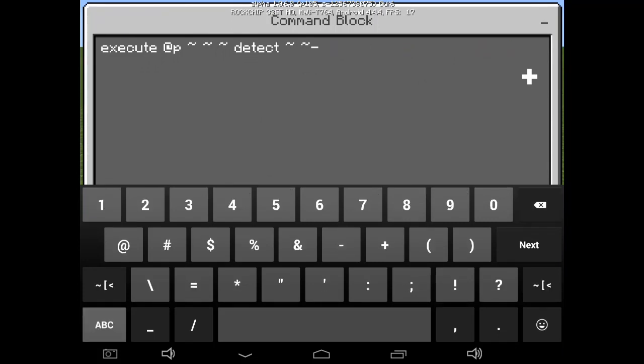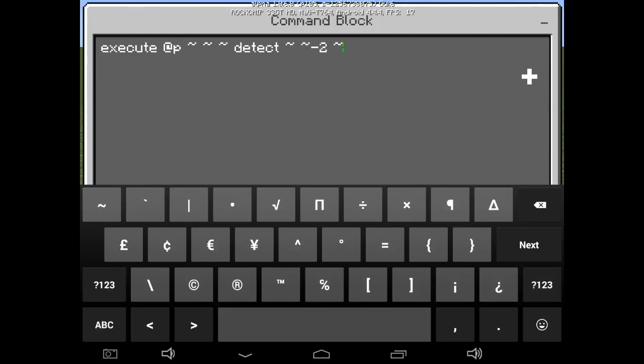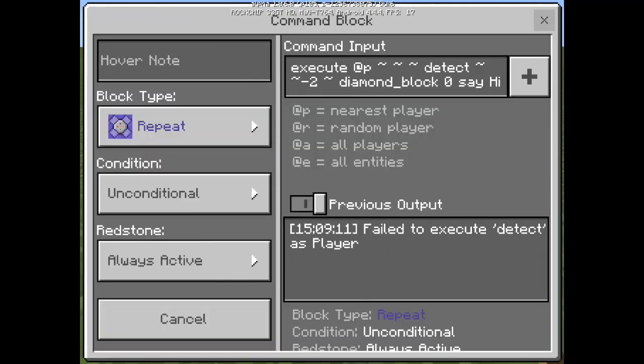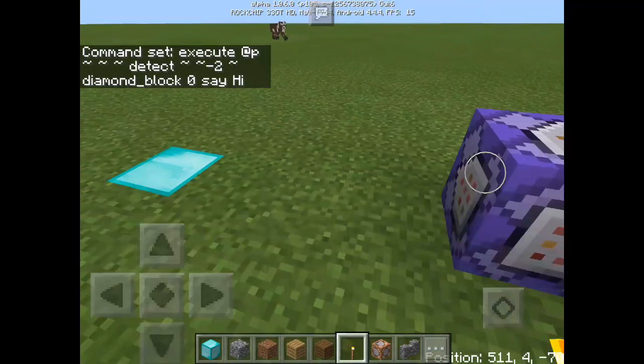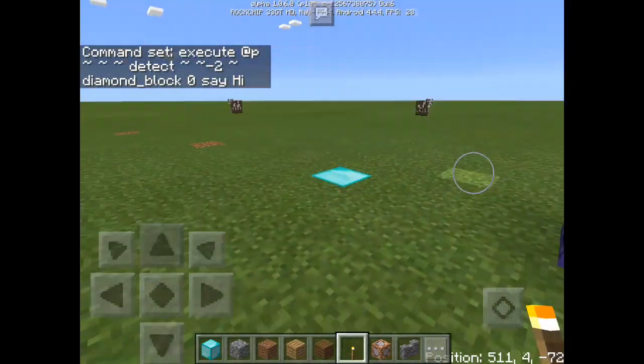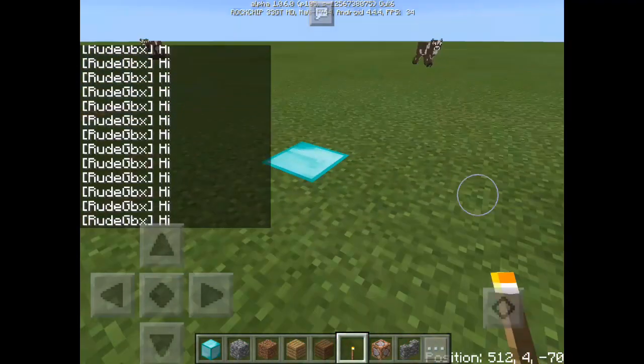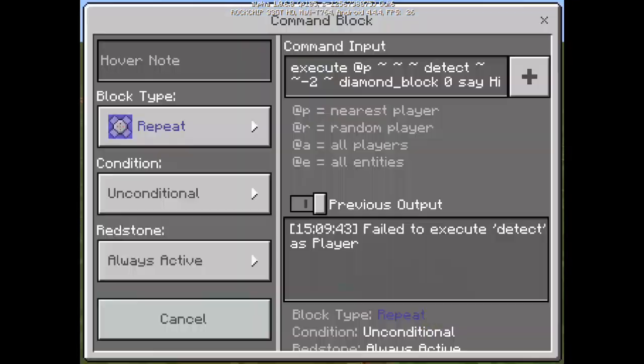Use minus two on that Y coordinate, then tilde again, then 'diamond_block' and zero, then 'say hi'. And there we go — just step on that, and as you can see guys, it works! It says hi in the chat.